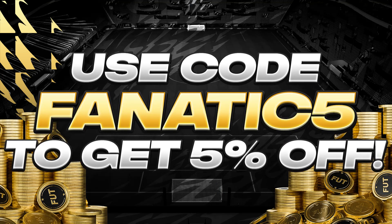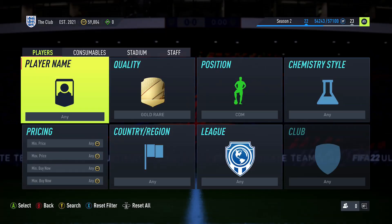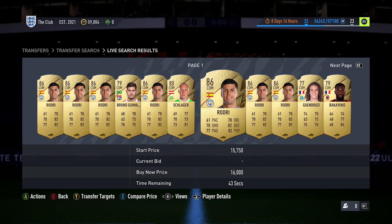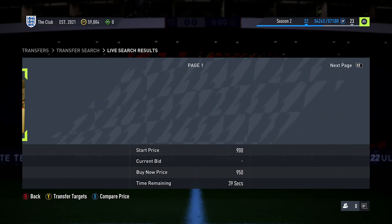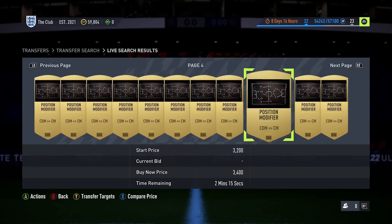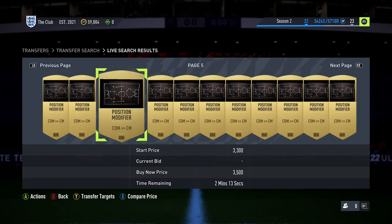Getting back into the video — today we're looking at changing players' positions. The premise is very simple: we find a player in their default position, look at the price they sell for out of that default position, buy a position modifier, apply it to that player, and sell them, hopefully making 1,000 coins profit per card. It's actually very easy to do, it just takes quite a few steps to set it all up.